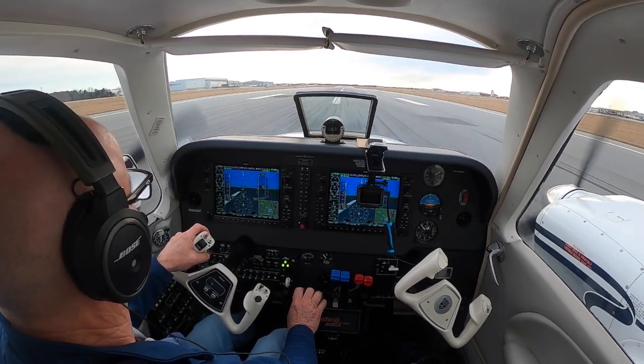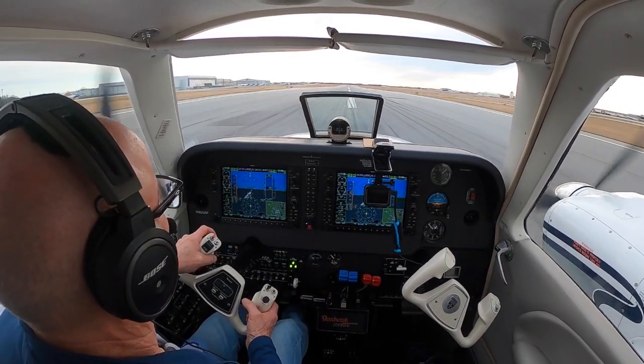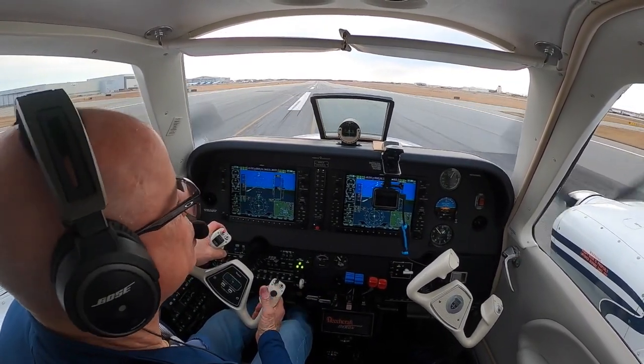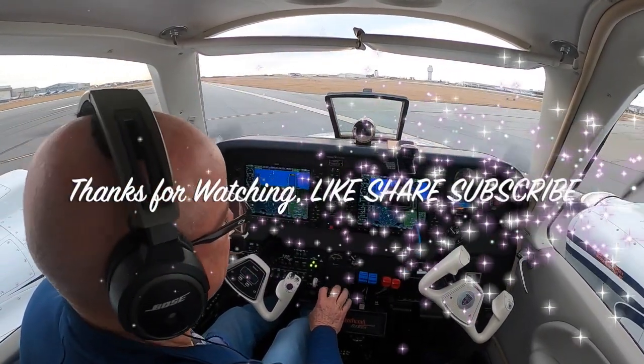Blue Street 52 47, Greensboro Tower, on runway 23 left, line up and wait. 23 left, line up and wait, Blue Street 52 47. Three Delta Delta, where are you parked today? We're going to Corey. Make the right turn there at Kilo 3, contact ground, point one niner zero. Kilo 3, over to ground, three Delta Delta. Good day! Goodbye!